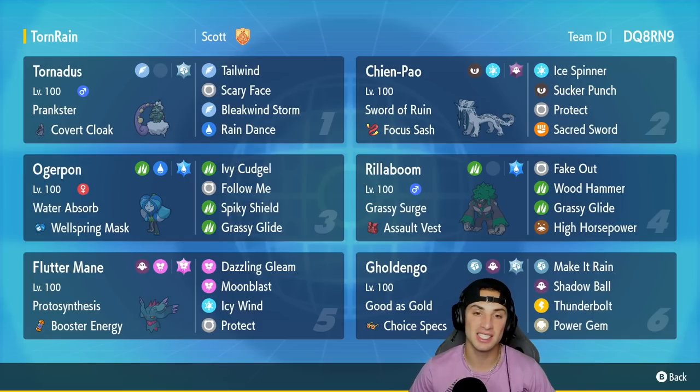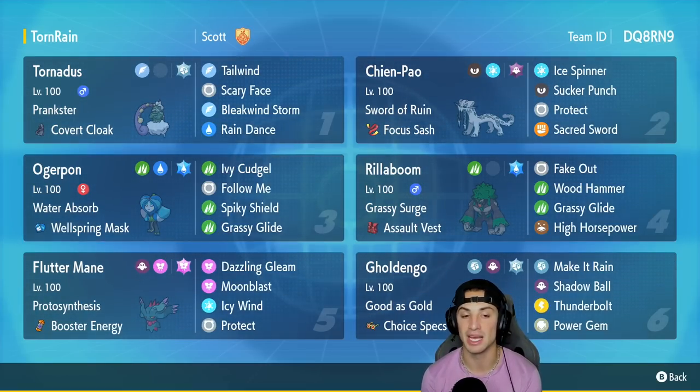As of October 2nd, Regulation E on the ranked ladder is now live, so I want to be bringing you guys some really strong teams to help you push it. Regulation E is kind of not that different from Regulation D — it's just like Regulation D but with Ogerpon in it. A lot of the Regulation D Pokemon are really strong, Rillaboom got a buff, and Ogerpon pairs up super well with the Regulation D Pokemon.